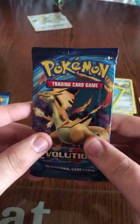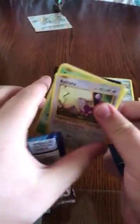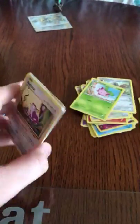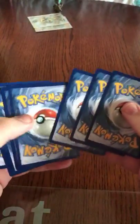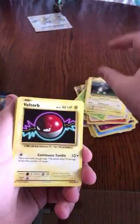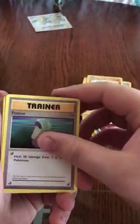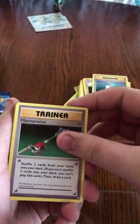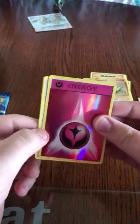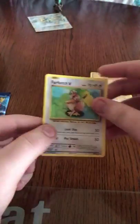Next we are on to Evolutions. We've got a Rattata, Caterpie, Magnemite, Voltorb, Machoke, Potion, Maintenance, Sandshrew — oh that's nice — a Reverse Energy and a Farfetch'd Non-Hollow Rare.